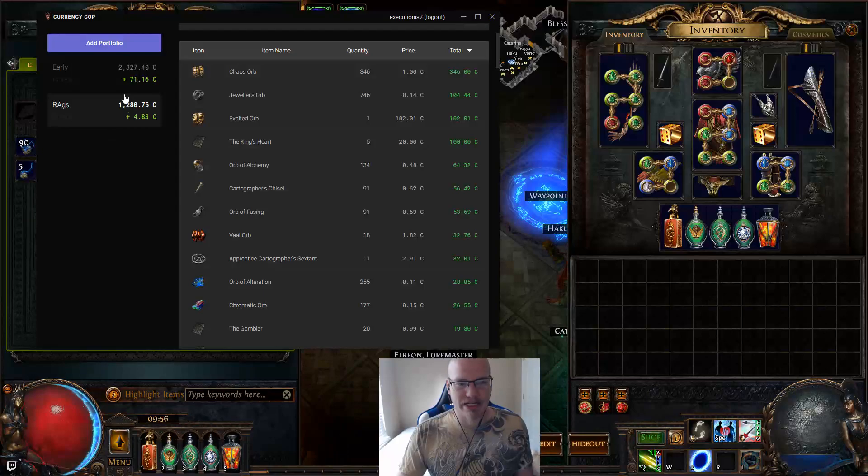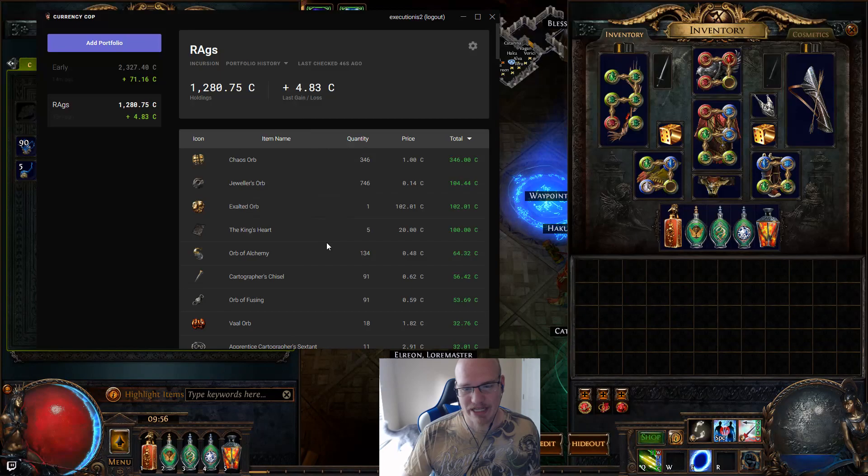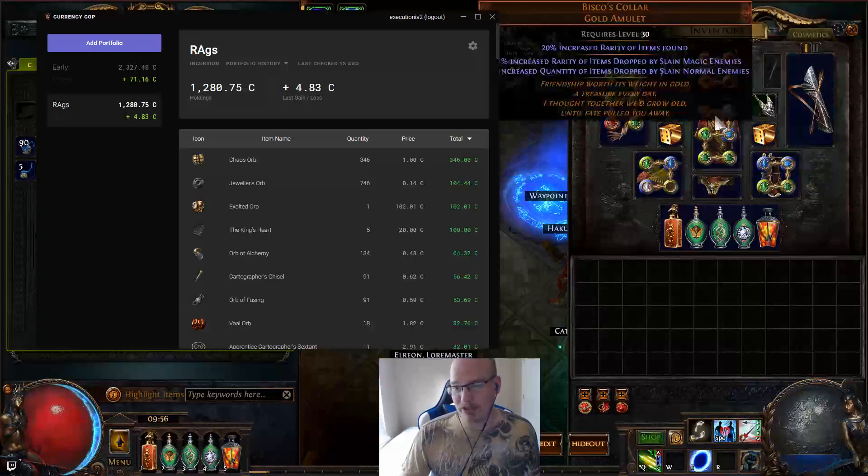If I bring up Currency Cop, which breaks down everything I'm tracking for just what we made yesterday — there's no extras in here. We're not seeing essences or anything like that. We're only looking at divination cards, my sell tab, and currency — those three tabs. Yesterday after running 82 maps, if we sell everything we have, we'd be at 1,200 chaos. So 82 maps have more than paid for themselves.